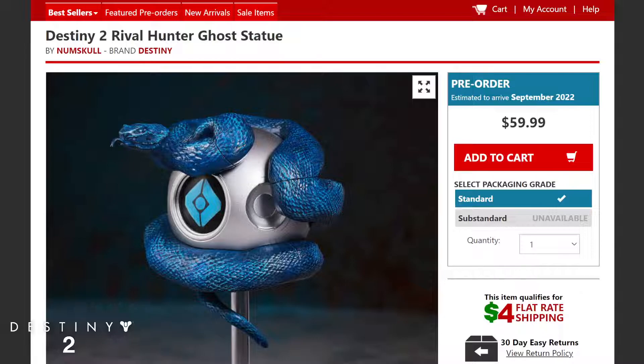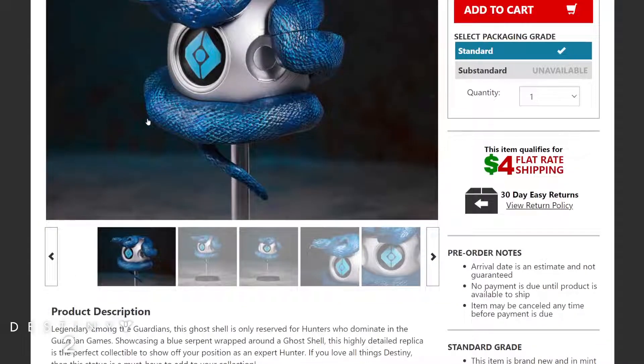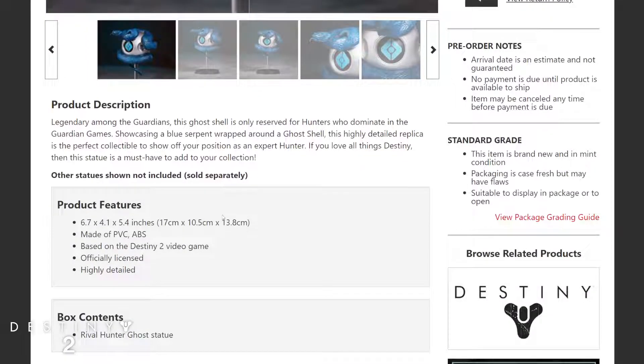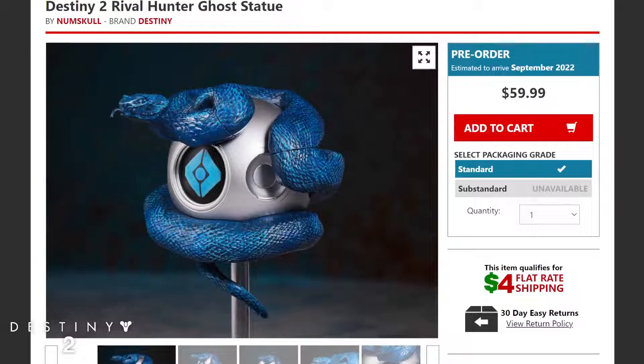Last but not least is the Hunter ghost statue at $59.99, and the Warlock is also $59.99 — so that's $60 plus $60, plus the Titan at $70, putting you just over $200 before tax and shipping. The Hunter features a blue snake design on the ghost shell, which looks really awesome. You can see the product features and size details listed as well — another cool addition to any Destiny collection.